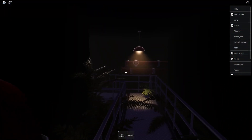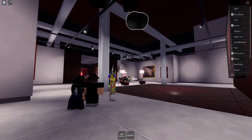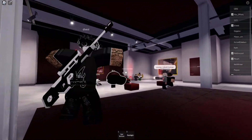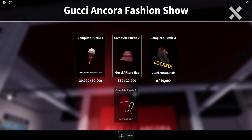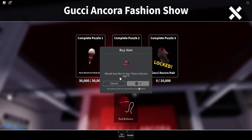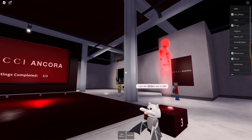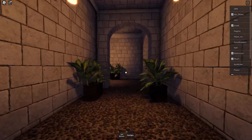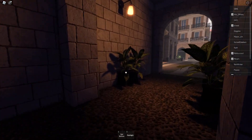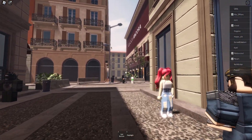Then head back over here and go ahead and claim it. As of right now there are 500 left — we got it, but it should last for a bit. Now if you didn't do Puzzle 1, I can go over it real quick — it's very easy and fast. You do Puzzle 1 first in order to do Puzzle 2.